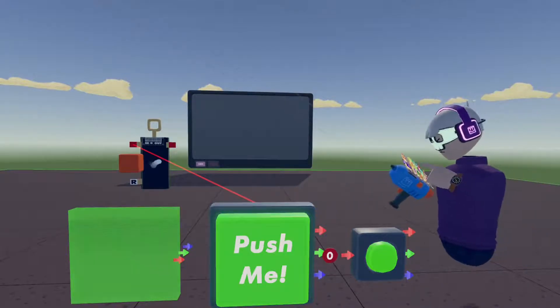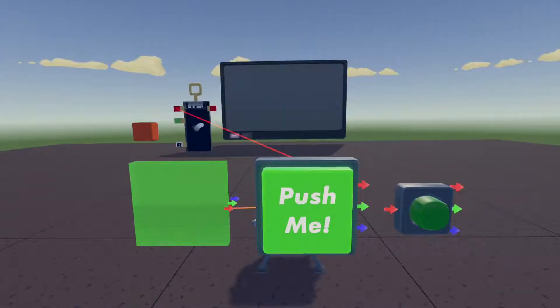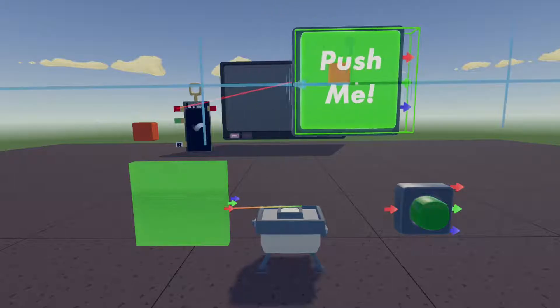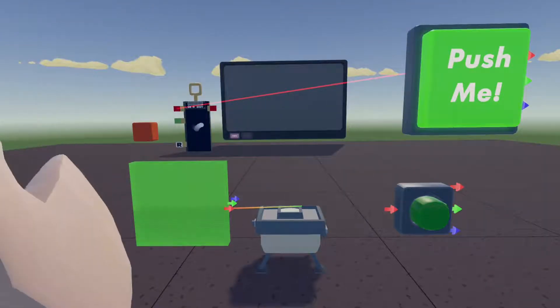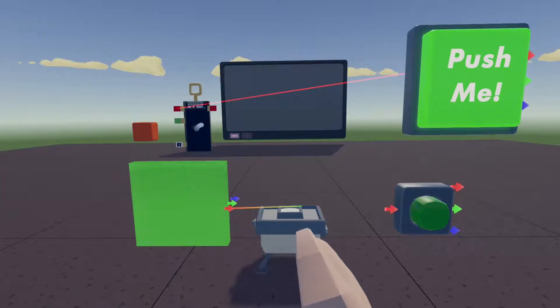We can also use a holotar as an example. Now you can see the holotar. So if I press this button the animation will start, and the cube will move into the trigger volume, and then the holotar will start playing — like this.